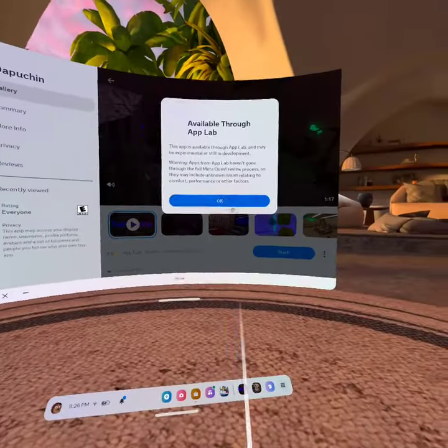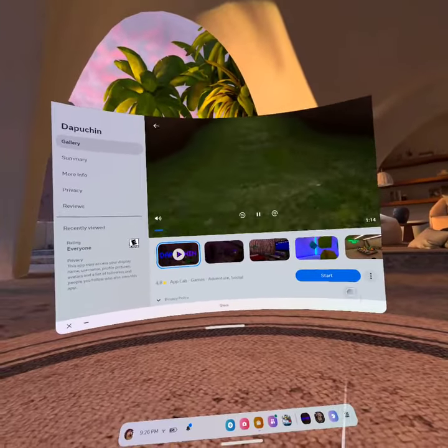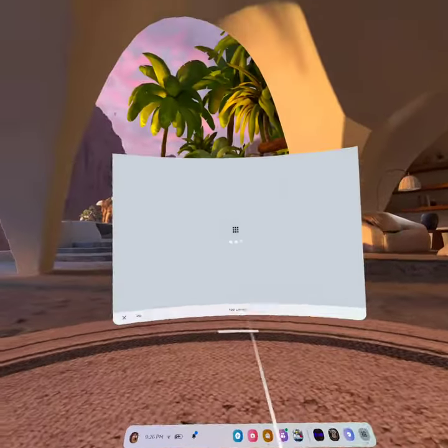You can view details, and you should press install. You can install it all, and then go into it.